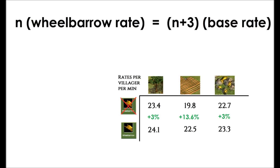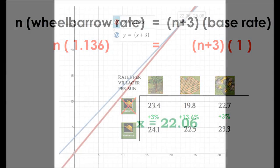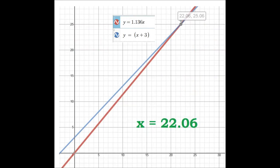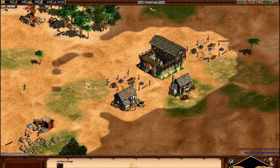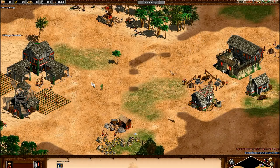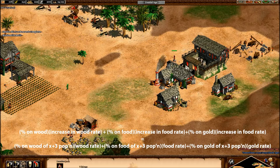Let's start with a simple formula describing the relationship. We want to know when increasing collection rate leads to the same overall collection as increasing villager numbers by three. Ignoring wood and gold for the moment since their effect is quite small, and pretending wheelbarrow only gives a 13.6% increase in food collection rate — assuming we're looking just at farmers — that would suggest you need 22 farmers before getting wheelbarrow is better than getting three more villagers. So one measure might say wait until you have more than 22 farmers. We can probably do a bit better than that, since we're ignoring the positive effects on lumberjacks and miners entirely, and a 3% increase isn't a lot, but it's better than zero.